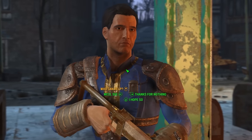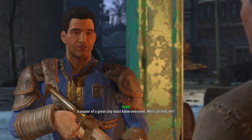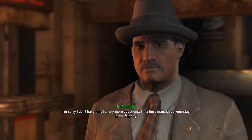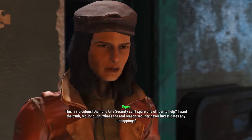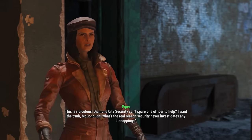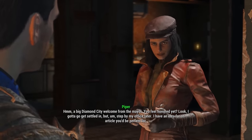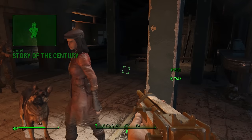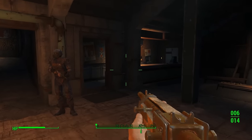Who can help? The charisma check is only nine percent - not red though, so there's a chance. The mayor dodges the question and says to enjoy the stay. Piper pushes - 'Diamond City security can't spare one officer to help? What's the real reason security never investigates?' Mayor: 'I've had enough of this Piper, consider you and that little sister of yours on notice.' Piper invites us to stop by her office - she has an idea for an article. I'm pretty sure that's flirting.